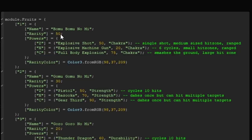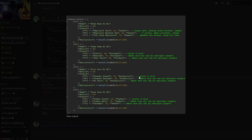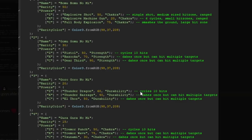Looking at the script: the Bomu Bomu no Mi has a 50 rarity, with an Explosive Shot skill doing 50 damage scaling with Chakra. The Gomu Gomu no Mi has 30 rarity and scales with Strength. The main thing to pay attention to is your strongest stat — what have you been training the most? Chakra, Strength, Durability? For me, I've been very focused on Durability.